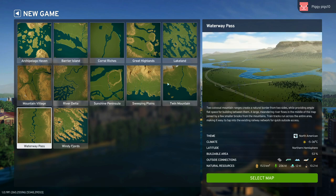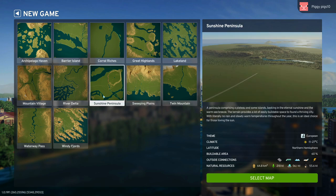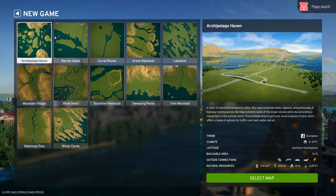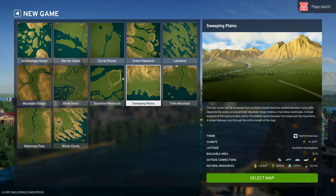Waterway Pass, that looks nice. Twin Mountain. I'm not really sure what we should be looking for. Some are European, some are North American. Climate, buildable area — I don't know what that is. I want all the outside connections, right? And then natural resources. Some don't have them. This one has like all of them — trains, ships, airplanes, sunshine plants. I'm not really sure which one. I probably don't want to work with islands quite yet. Let's start with something simple.